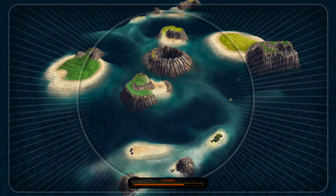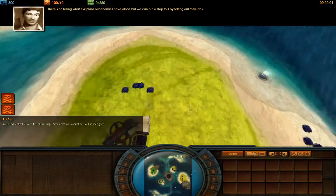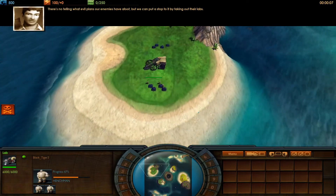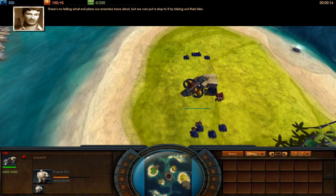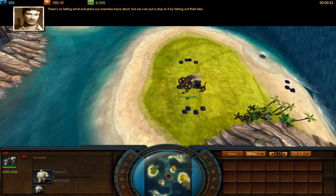Hello everyone and welcome to an Impossible Creatures livecast. It's your host BChamp, and with me today I have an awesome game between Gremlin Zero and Black Tiger 3. This is going to be a pools game in the Critter Clash 2020 tournament.